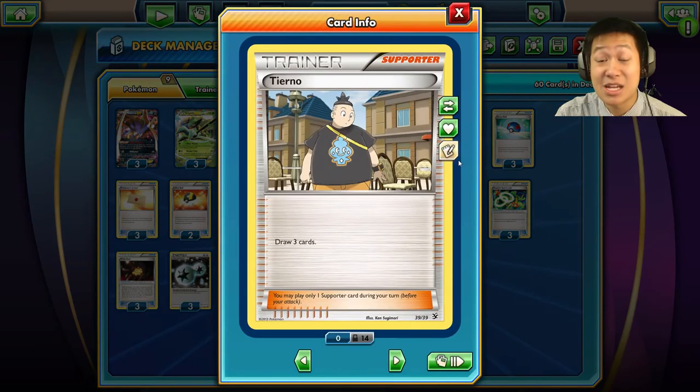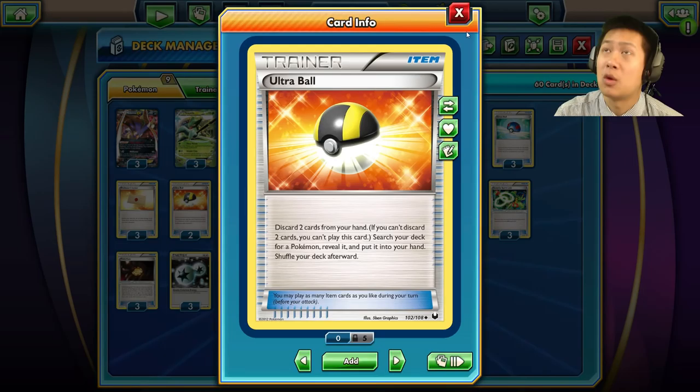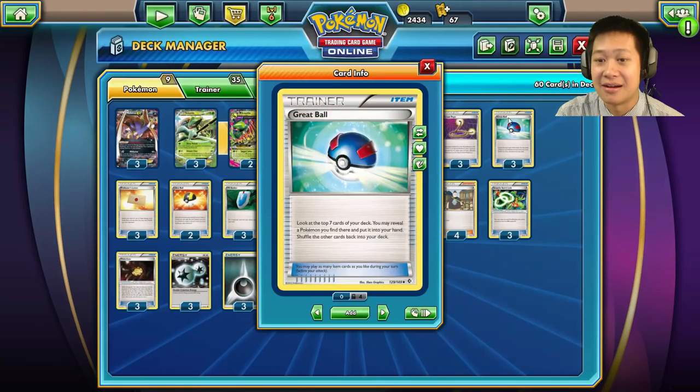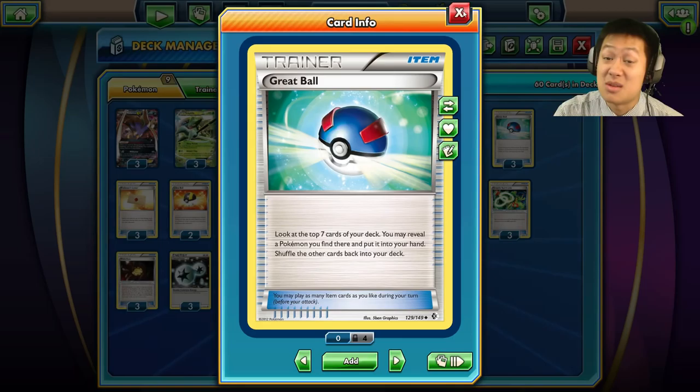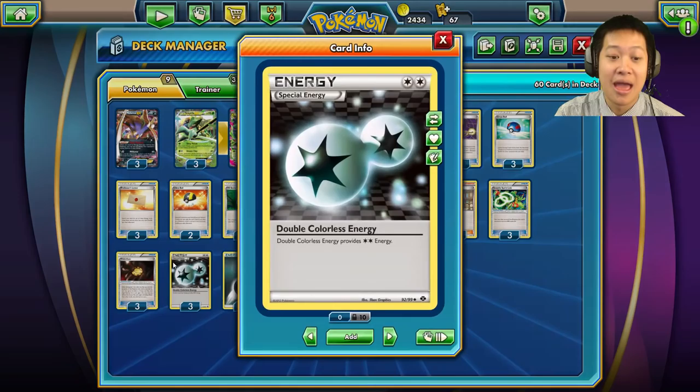Most of the deck engine is the same — I'm using Shauna and Tierno because I don't want to discard or reshuffle cards; I really want a lot of grass energies in hand since Mega Sceptile especially needs them. I'm running a little less Ultra Balls because I don't want discarding, but I do need accuracy sometimes. I'm also running Great Balls — no discarding required, even if it's a hit or miss.